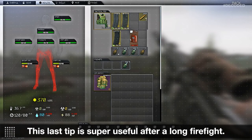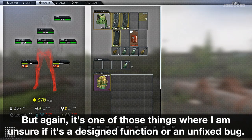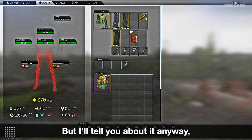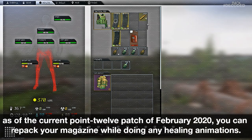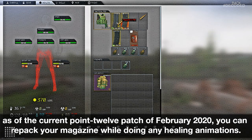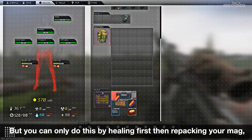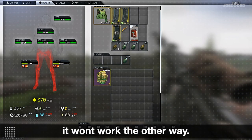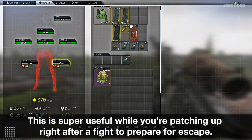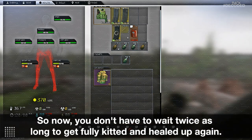This last tip is super useful after a long firefight, but again I'm unsure if it's a designed function or an unfixed bug. As of the current .12 patch of February 2020, you can repack your magazine while doing any healing animations, but you can only do this by healing first then repacking your mag — it won't work the other way. This is super useful while you're patching up right after a fight to prepare for escape, so you don't have to wait twice as long to get fully kitted and healed up again.